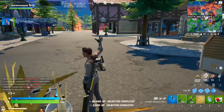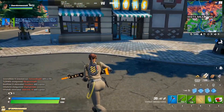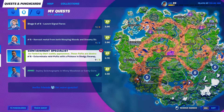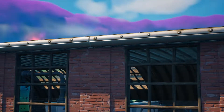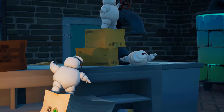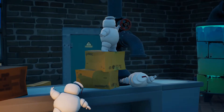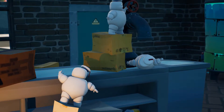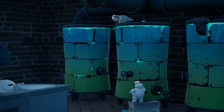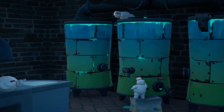Our next quest is to exterminate mini-puffs with pickaxe in Sludgy Swamp, Lazy Lake, or Retail Row. Over in Sludgy Swamp, you'll see there are three here on or near this countertop — one standing next to the slurp barrel and one laying on top of the slurp barrel.